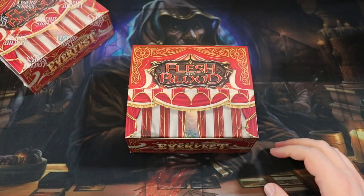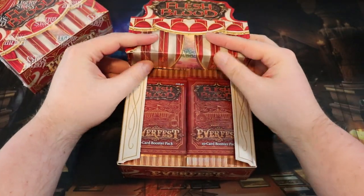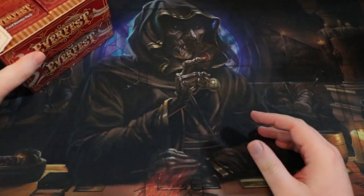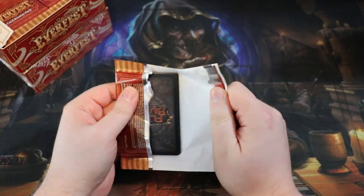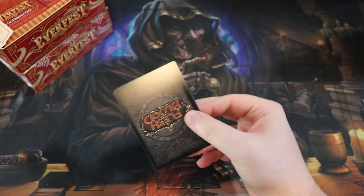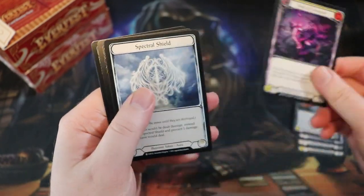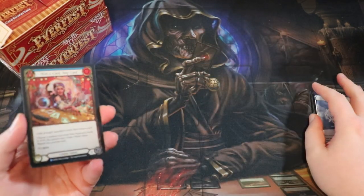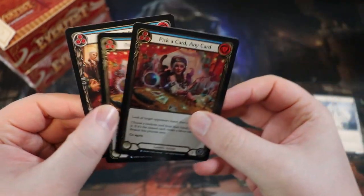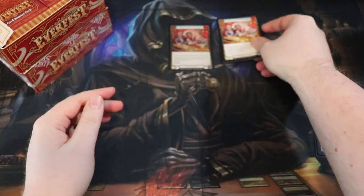My luck has been pretty good so far. In previous videos I've opened up two legendaries and another Stalagmite off screen, but I still haven't opened a full art Earth Floor Bounty or the Grandeur of Valahai. So I'm looking for a Fabled, a full art cold foil Majestic. I want to give a huge shout out to Jim from FAB TCG Cards - really nice dude, great store.